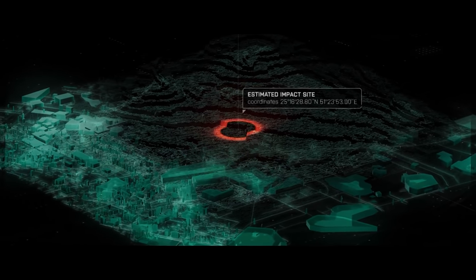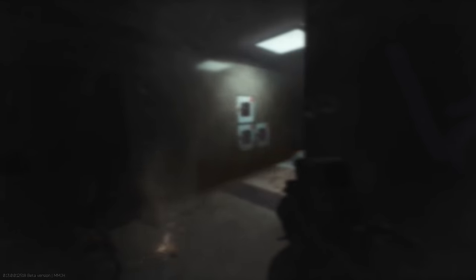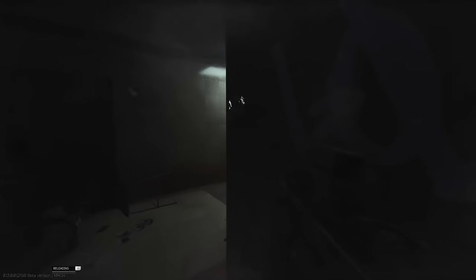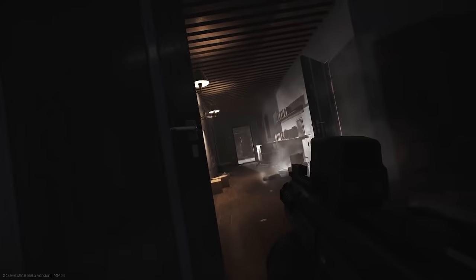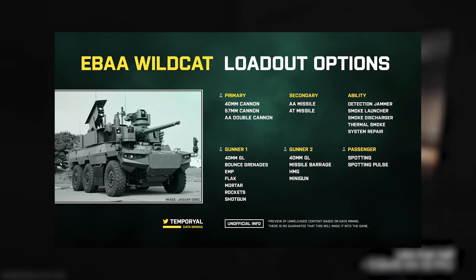The goal of this mode is to secure intel from crash satellites on the map. AI soldiers and presumably other players and squads will serve as hostile resistance and side objectives. Some of the AI enemies will be mini-bosses that players can kill for bonuses and rewards. AI soldiers may be able to call in reinforcements, parachute around the map, and operate vehicles including the Jaguar EBRC and the HDT Storm.